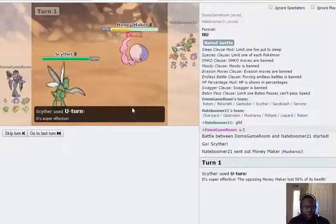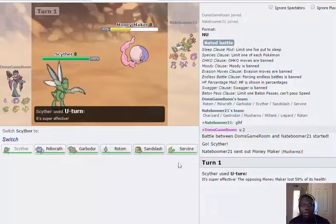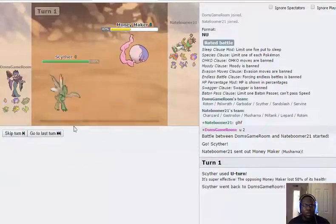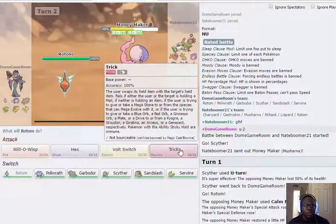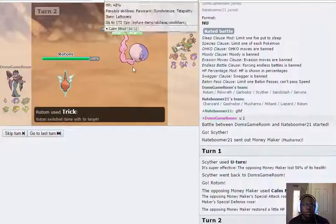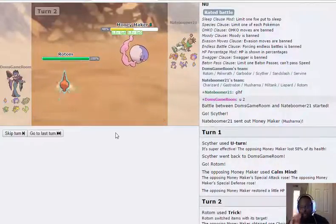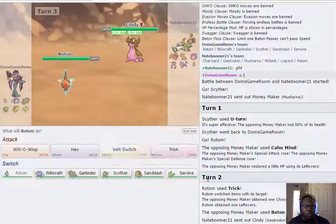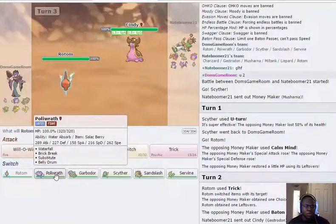I could even Knock Off but I want to keep momentum. Garbodor is not safe at all here, so Rotom is probably the safest switch. Let's see if he's going to attack or Calm Mind. He Calm Minds — interesting. He goes into Gastrodon. That was good play on his part, but I don't think it'll matter.